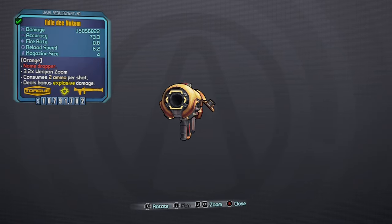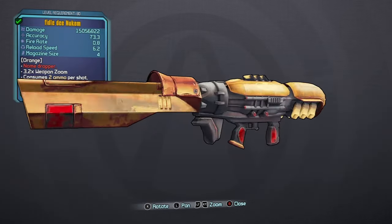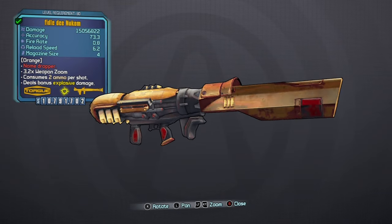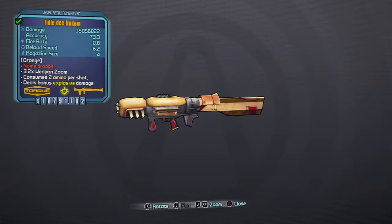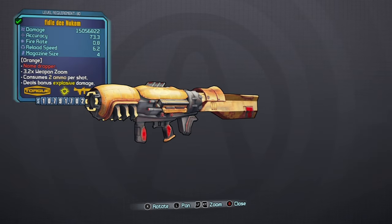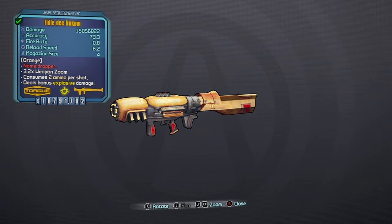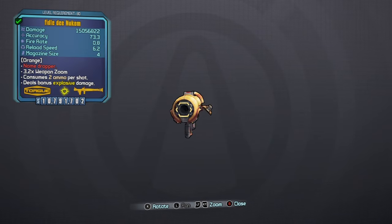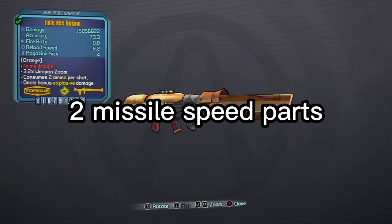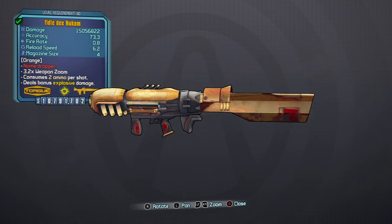Then the main focus of the build: the Nukem. I farmed for over 10 hours at the Torg vendor to get the perfect one, and it just never appeared, which really sucked because I wanted to get this video out before Oppenheimer released. So this is the one I ended up taking — it's pretty close to perfect and really fun to use. The perfect Nukem has a Torg grip, which I do have, and then all reload speed parts, because this can get down to like a 4-point-something second reload speed. This one has a missile speed part, which can drastically change the trajectory of your shots — which is fun to play around with.